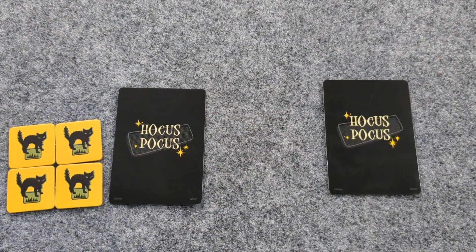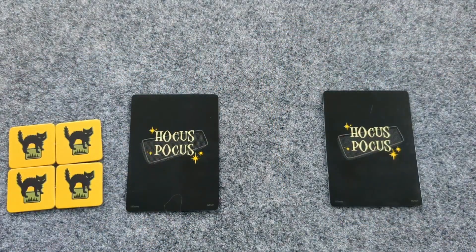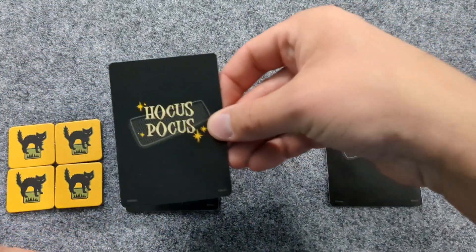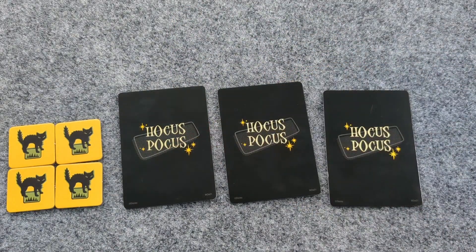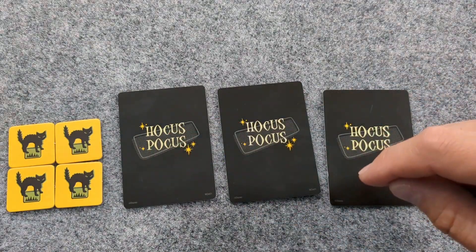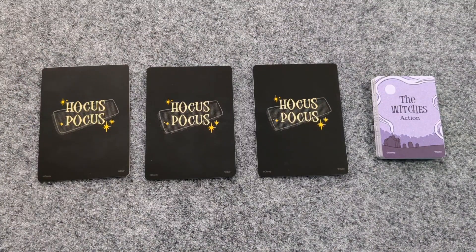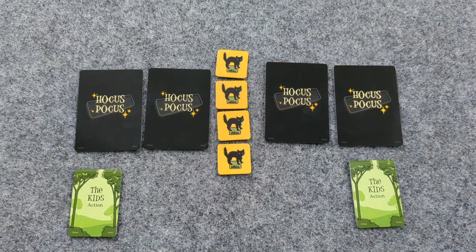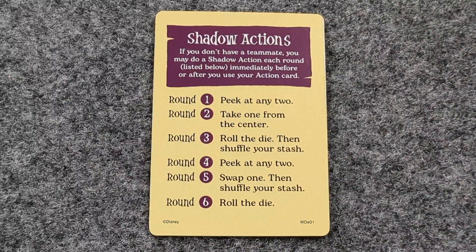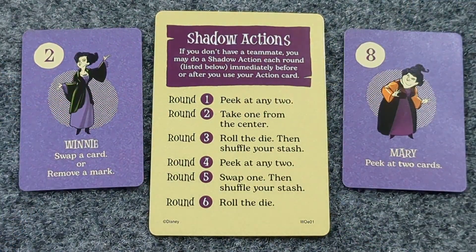The Hocus Pocus cards in front of you are your stash. You can look at your own stash and talk to your teammate about your stash, whether you're telling the truth or not. When you take a card from the 3x3 grid, add it to your stash face down on either side. You cannot reorganize your stash unless a die effect says you may. You may only have three cards in your stash; if you would take a fourth card, you must first discard one. In a three-player game, the solo player can still have three cards, but the team with two players may only have up to two cards in their stash. If you are by yourself, you may do one shadow action as listed each round, immediately before or after you play your action card.